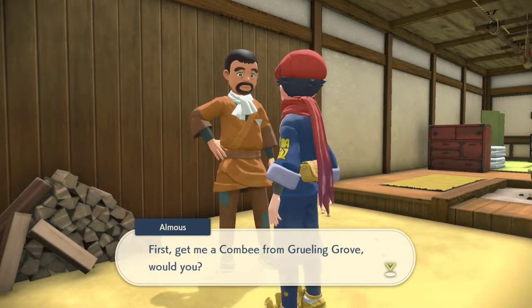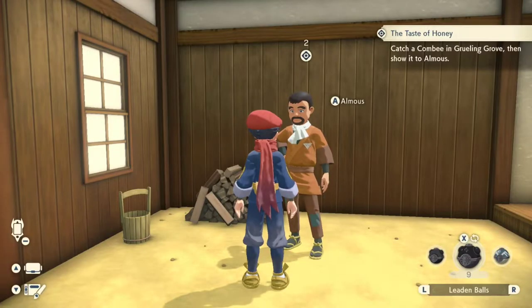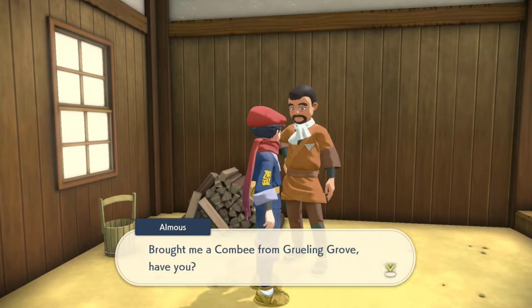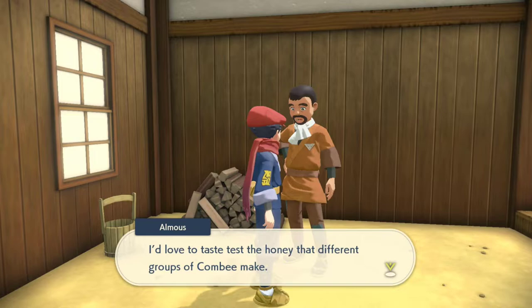You're going to have to find one from the Grueling Grove. You also need to find one from Ramanas Island, which is going to be the hardest one and that's the last one. The second one you need to get is from Apom Hill over in the Cobalt Coastlands. The other two are in Obsidian Fieldlands, and of course I don't have one so we're going to have to go track down all three.